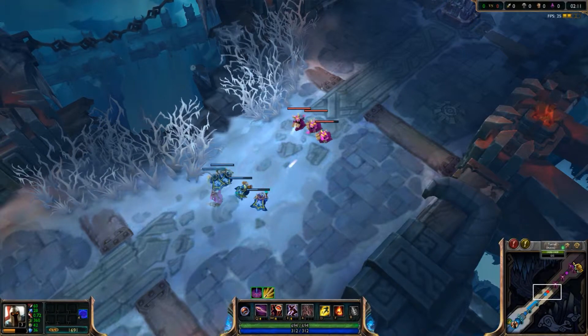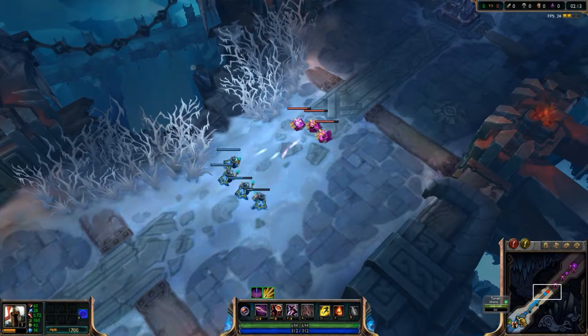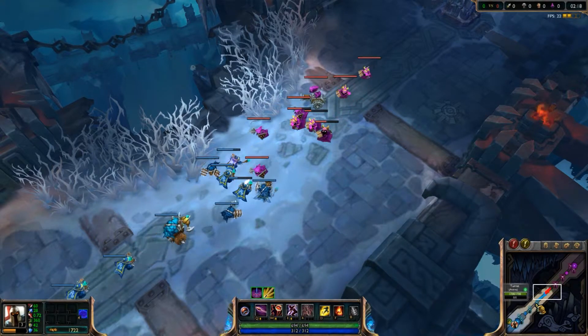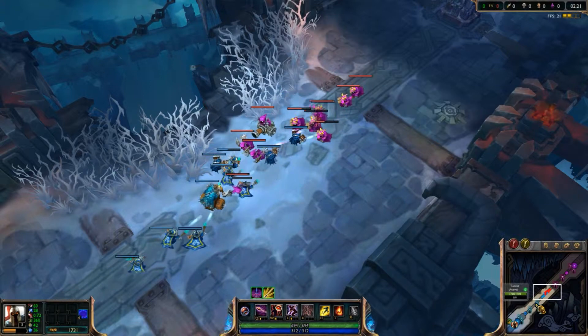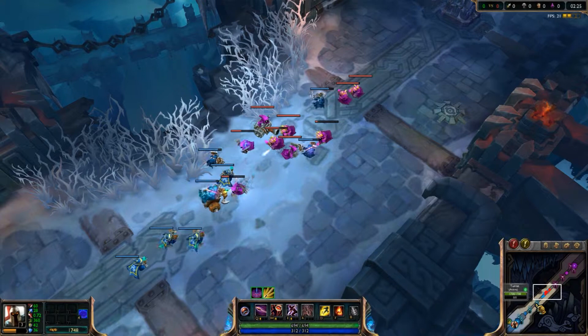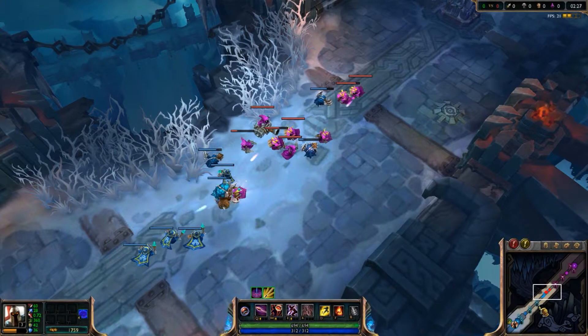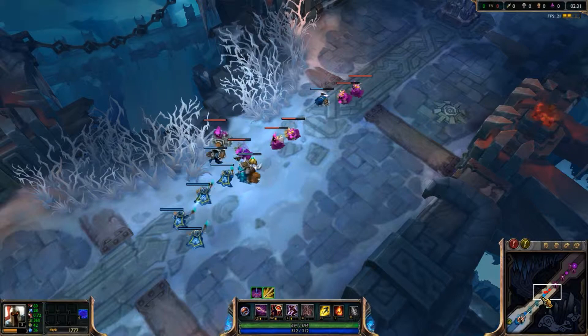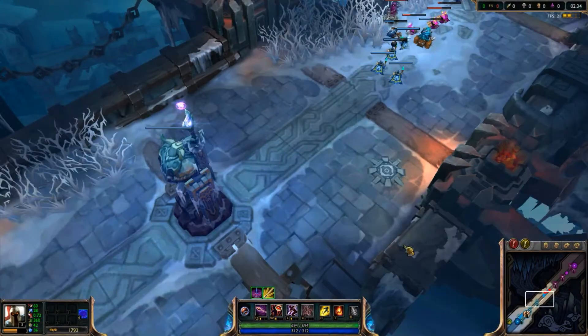So like I said, it's two turrets, an inhibitor, and then two more turrets before the nexus — same thing mirrored on the other side. This map, just like Summoner's Rift, Twisted Treeline, and Crystal Scar, mirrors itself basically straight up and down — other than the Vile Gnaw, which is kind of unique as I mentioned in my last video.